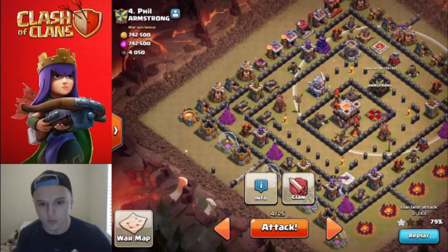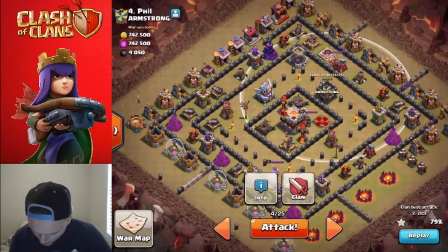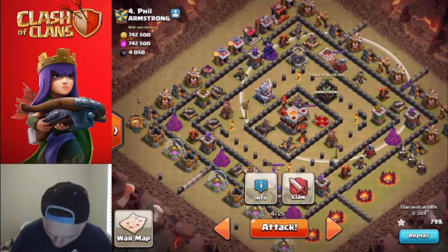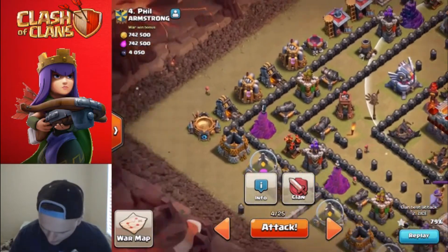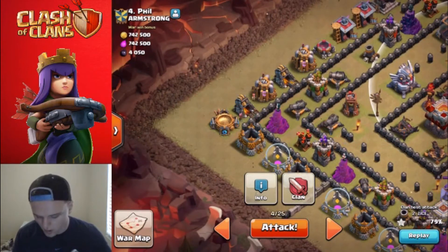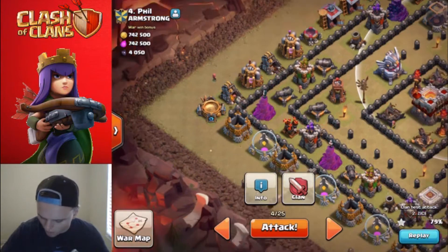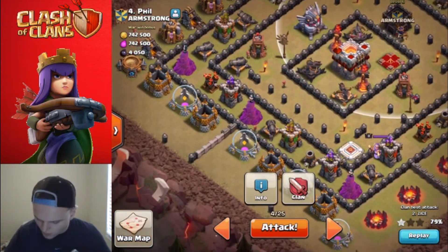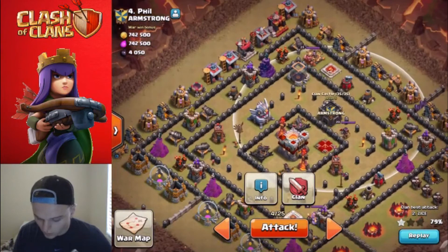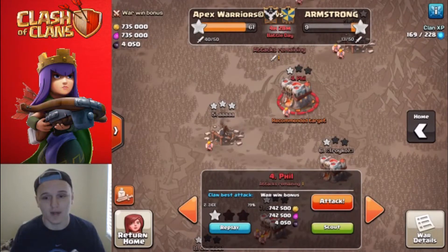I think we will send our heroes over here on this left-hand side - they should clean up a lot of the base, there's quite a bit of defenses right there. We don't want our balloons to go off on this diagonal pattern - it's definitely an anti-balloon base, but it ain't gonna be nothing but a thing. I'm gonna go request my lava hound and I'll be right back when we're ready to attack this base.